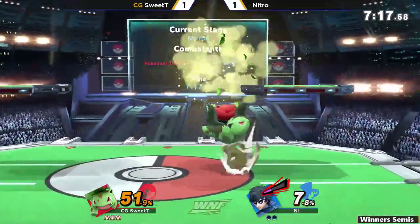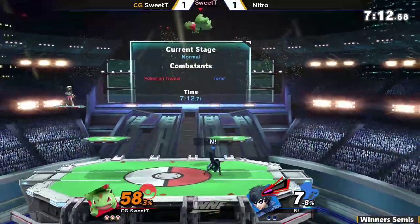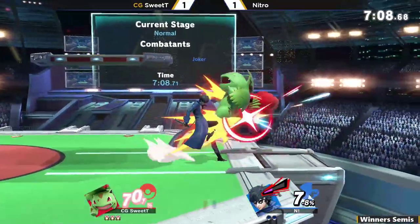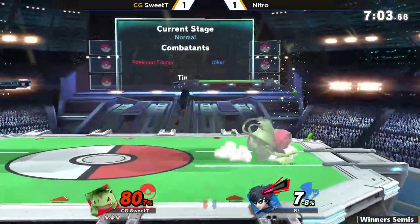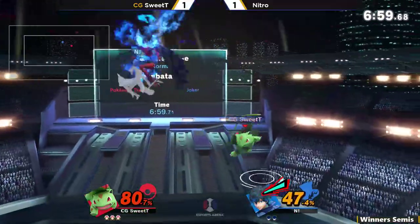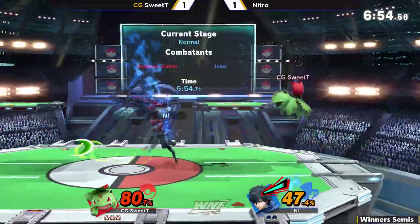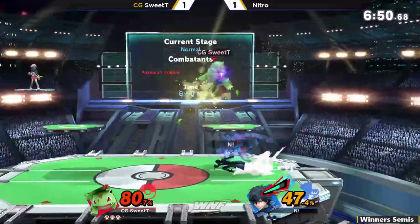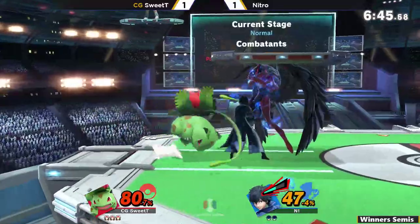That's the unfortunate thing about Arsene — the one thing it really lacks over base Joker is the recovery. The recovery is actually worse, because you don't get as much distance, it's slower so it's easier to two-frame. It has invincibility, but only at the beginning, which is at the bottom of the stage — so you're never getting hit down there anyway. And Arsene puts your hitbox higher, making it easier to two-frame because you don't snap the ledge as well.